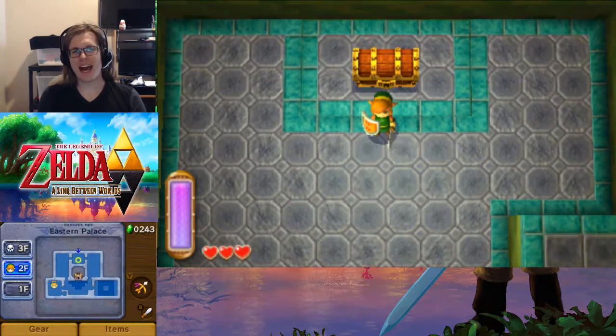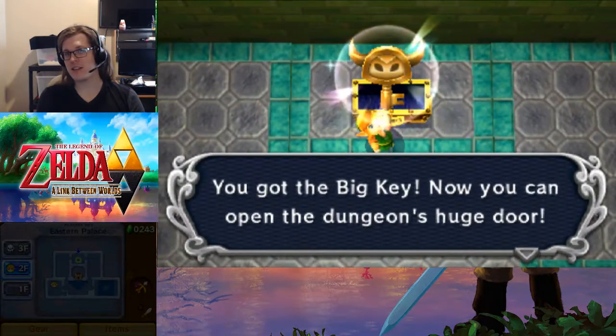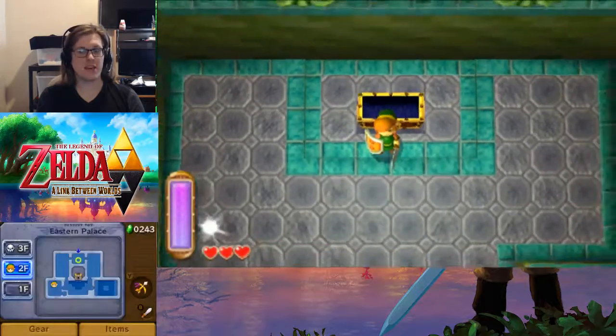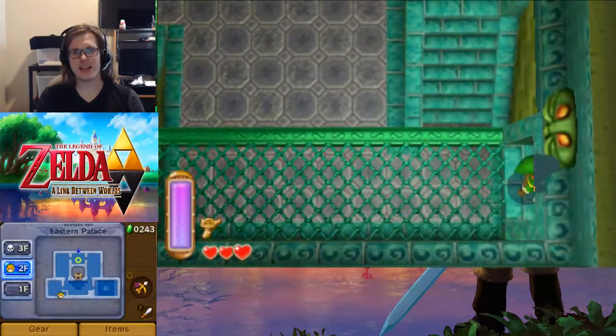Good morning, everyone, and welcome back to The Legend of Zelda: A Link Between Worlds. In the last part, we did most of Eastern Palace, and in this part we picked up a big key. And we are ready to complete the dungeon.